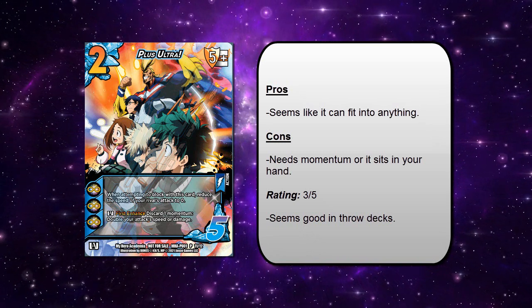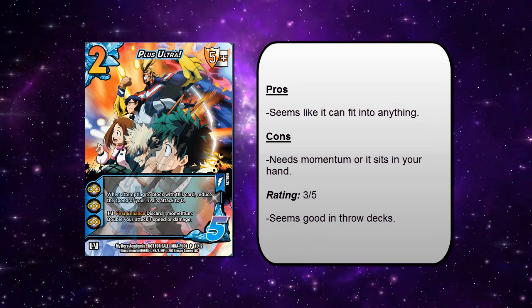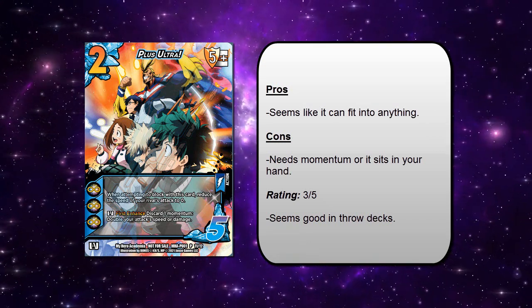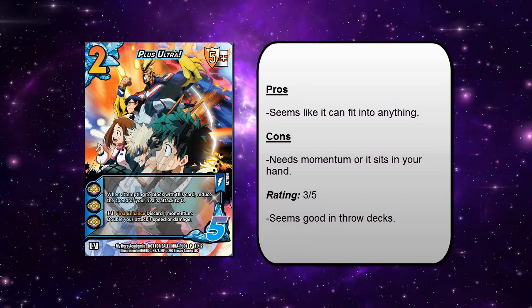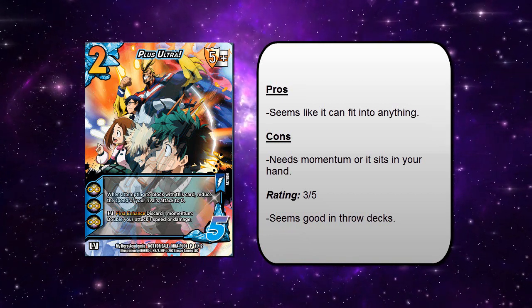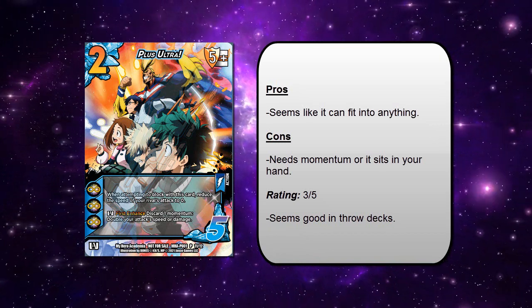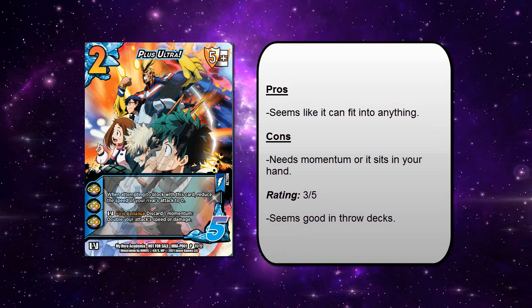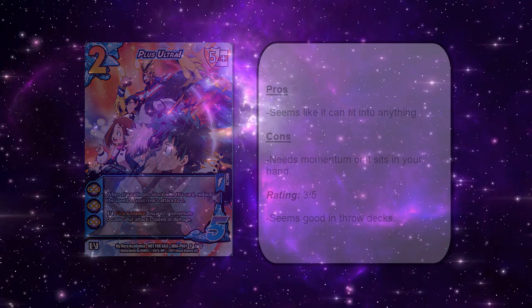I think this card is going to play a really pivotal role in throw decks or your sideboard if we come up against decks with huge speed buff attacks like Recipro Burst. Because this would be your answer to them. It's really cool that you can double any attack's speed or damage, because the My Hero Academia format definitely has more underpowered attacks, so actions like this give you that extra oomph mid and late game. With Rose it's especially good — using Midoriya or Serothro you can make them 10 or 12 base damage and throw them at your opponent. I give this an A plus for an action card. I love it.